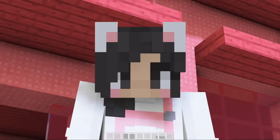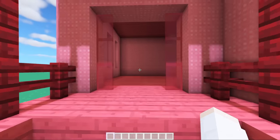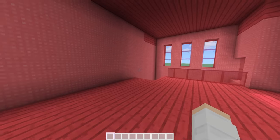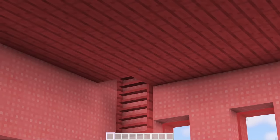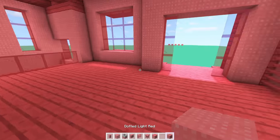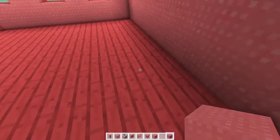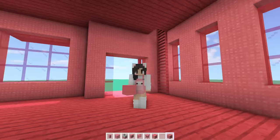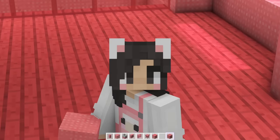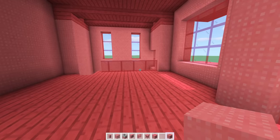Now, since this plot is so small, I couldn't really fit another set of stairs in here to go upstairs without it taking up too much space. So instead of another set of stairs, we have a ladder. It may not be the most practical way of getting around your house, but it works.